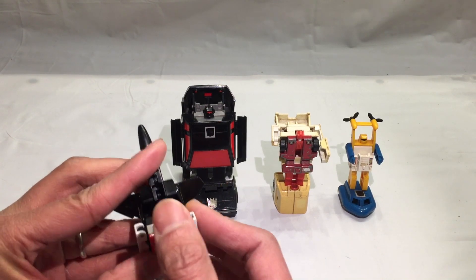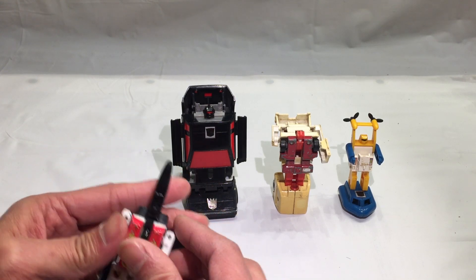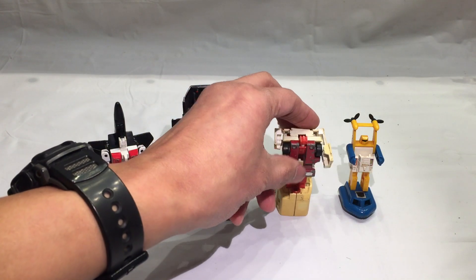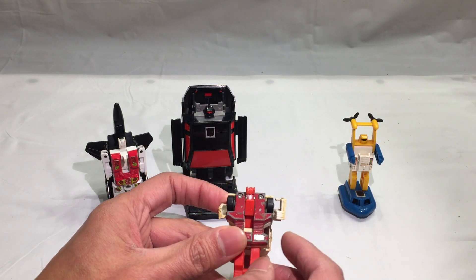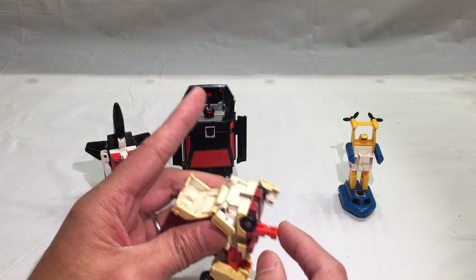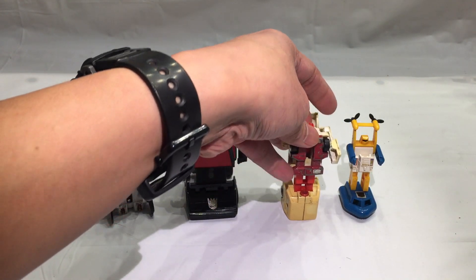The way combining works is that the head becomes a sort of combiner port. Air Raid attaches to Silverbolt and they form Superion, then you attach a hand there. First Aid attaches to the leader — Hot Spot, yes that's right — same thing, his head becomes the combiner port and that's where the hand attaches. But right now he's in robot mode and we're going to transform these guys into vehicle mode.